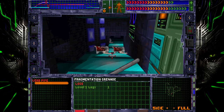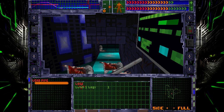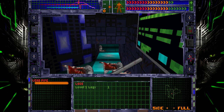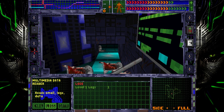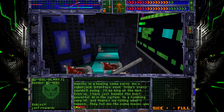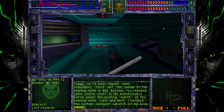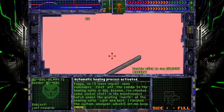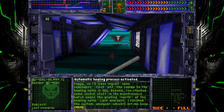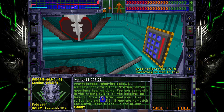Ooh, a grenade. There's full screen. Data reader — don't care about that. This is the one that tells you that the code is 451. It heals you. Welcome back to Citadel Station. We hope your somnolent healing stage went well.